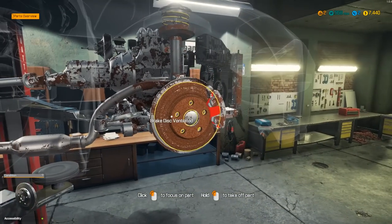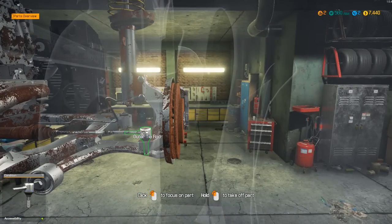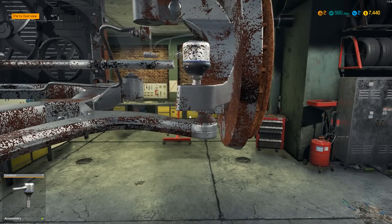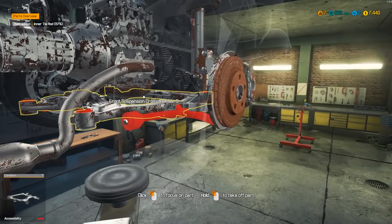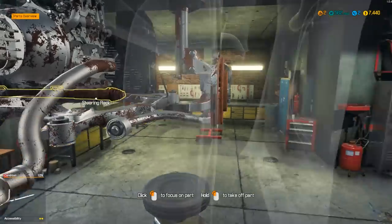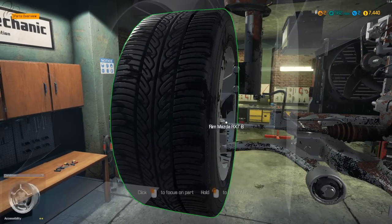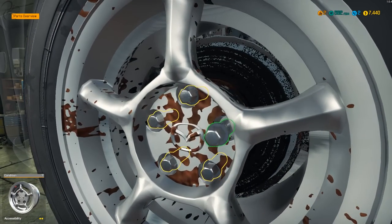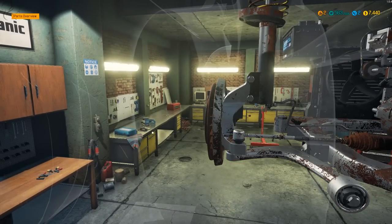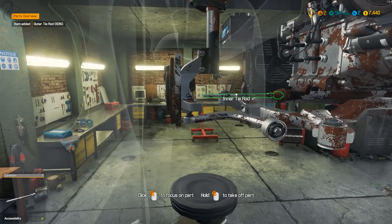We're going to have to take the whole thing out, so we take off that hubcap. It looks like you don't even have to take the wheel off — actually, I just learned something. We could have left that wheel completely on. Let's try not taking the wheel off... no, you do have to take the wheel off to remove the outer tie rod. But I could have left the actual wheel hub in — good to know. Outer tie rod followed by inner tie rod.